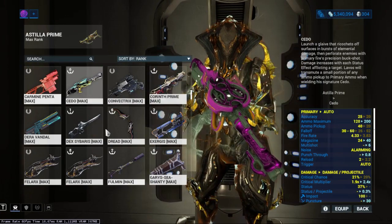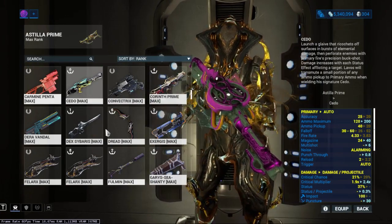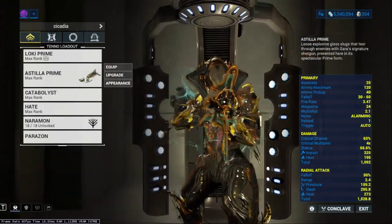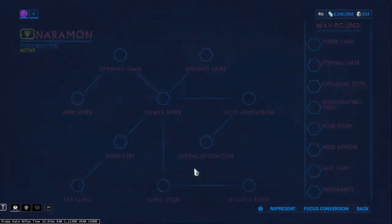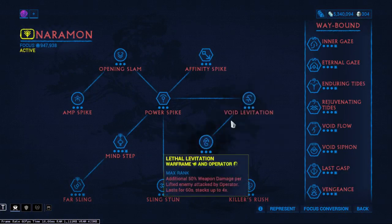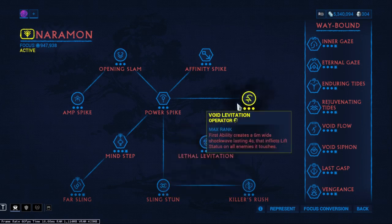You could run Cedo if you are priming for an easier time — that's an alternative. I didn't use Condition Overload because I couldn't get it to consistently proc on the heavy attack, and I don't know if that's intended or a bug. The focus school is Nerimon — I was testing the additional 50% on lifted enemies but it wasn't consistent, and I haven't really figured out why, so I just kind of ignore it. You can use it as crowd control if you need.